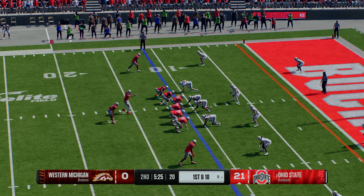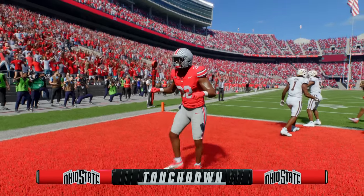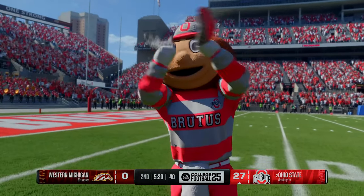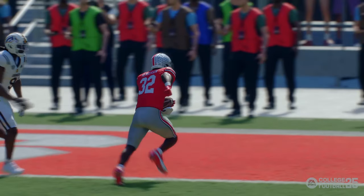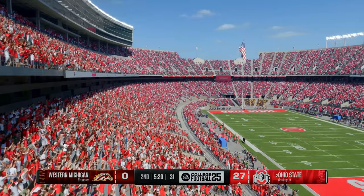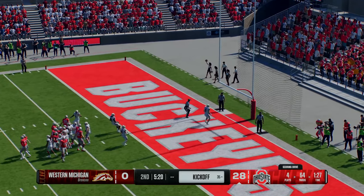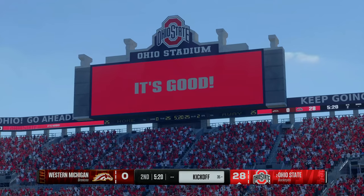The Buckeyes come to the line with a new set of downs. On the option — quick toss — he's sprinting, takes it all the way! Touchdown, Ohio State! Precision blocking up front created the open lane and the running back followed it beautifully. It's pretty easy to follow an offensive line that makes those holes and gives you a caravan all the way to the end zone. With the extra point, the lead grows further. Quick work on that scoring drive — just four plays, punctuated by an 11-yard run for the score.